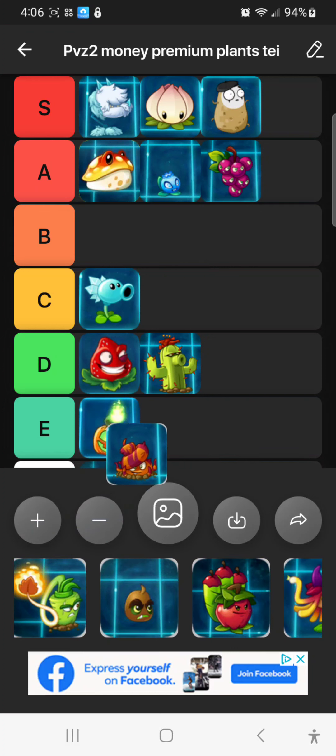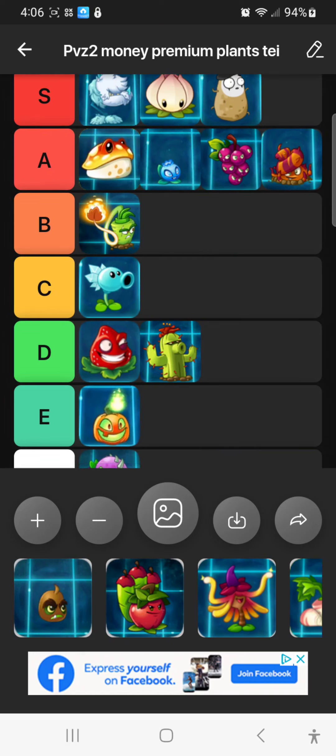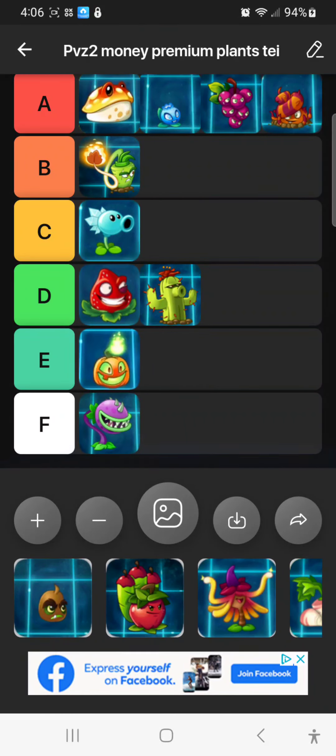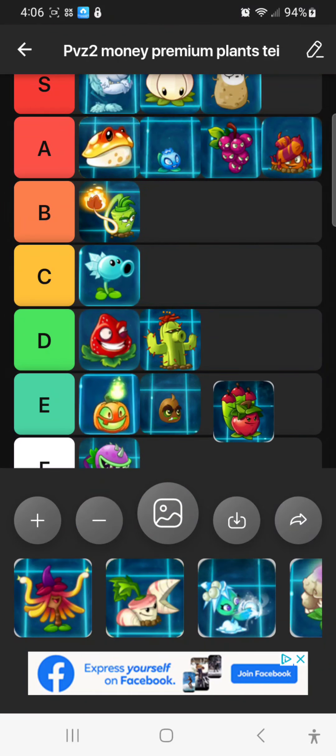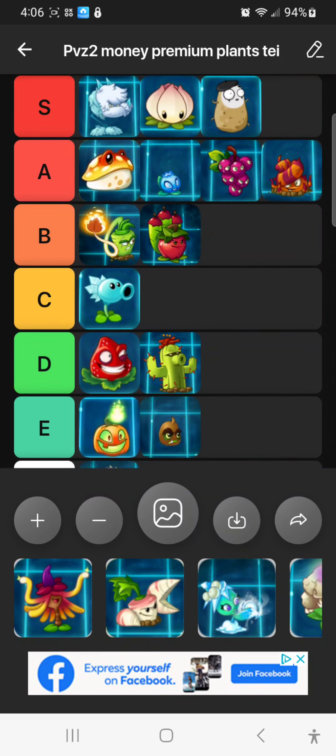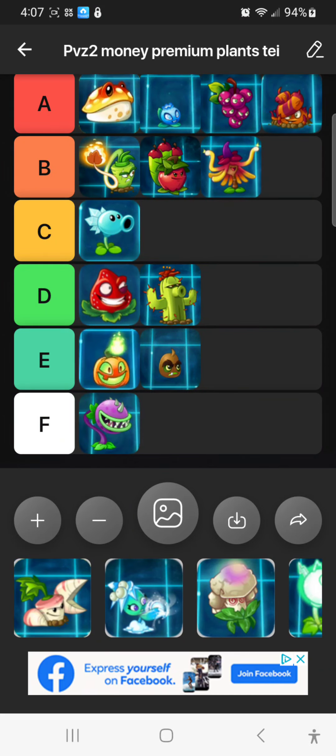Escape Route is actually a useful plant — I forgot what he's called but he's sort of a bit good. Also forgot what this one's called — I've seen what he does and it was not that bad.